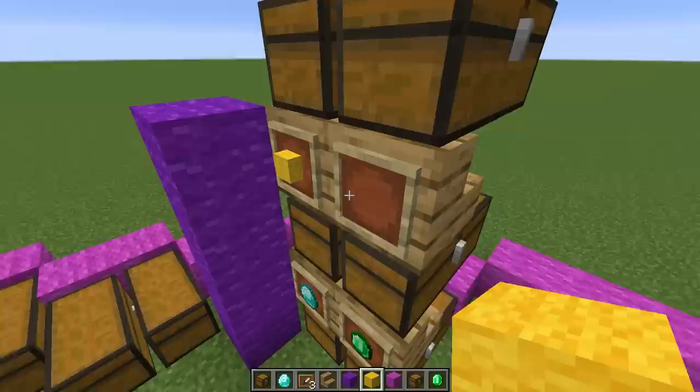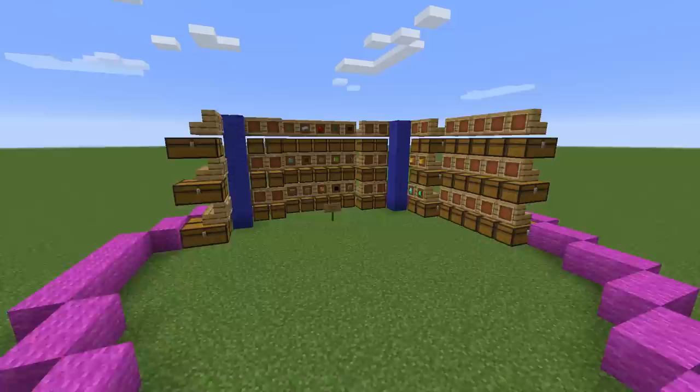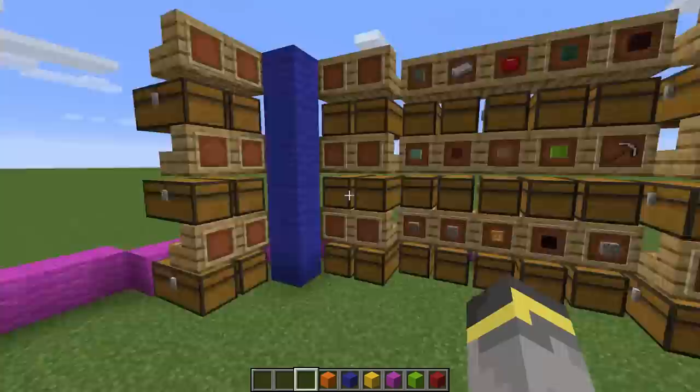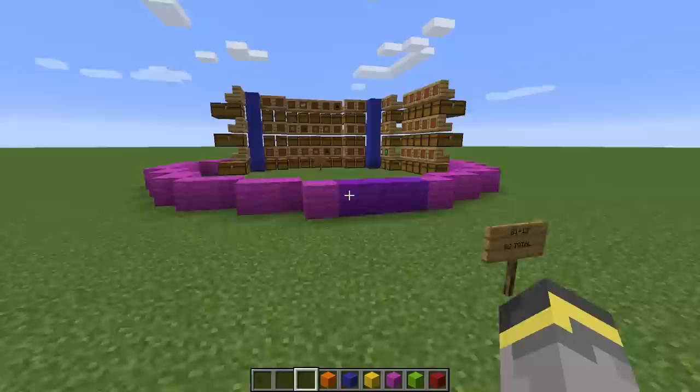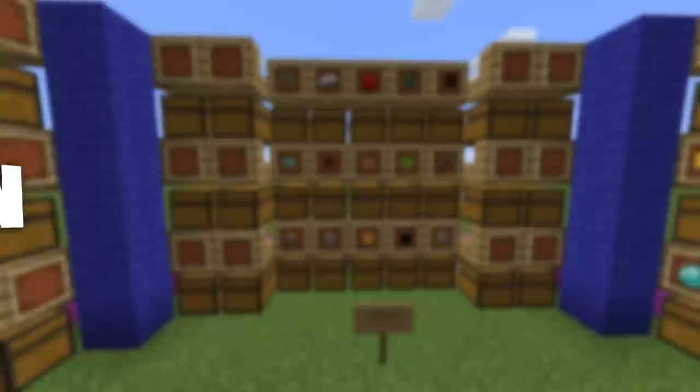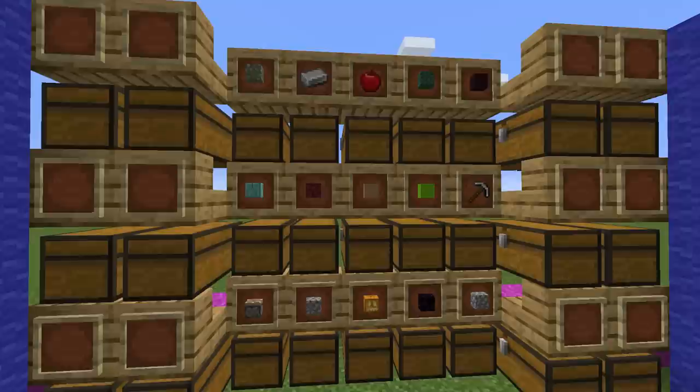Let me go ahead and fill in some of these sides to get a better idea. That's a lot of chests! On one wall, from here over to here, we'll have 27 chests — so 27, 27, 27 — and then on this side, if this is our entrance, we'll have six and six. That means we'll have 93 total chests inside of this storage building.